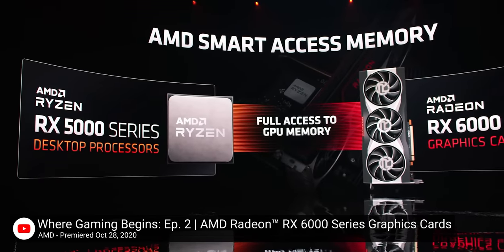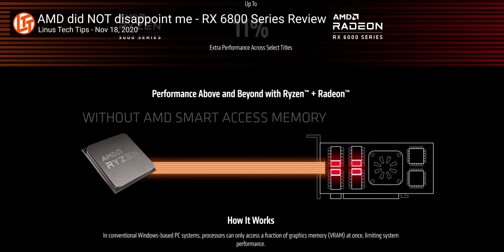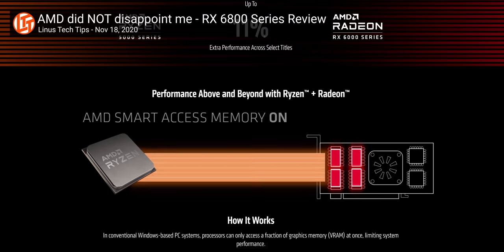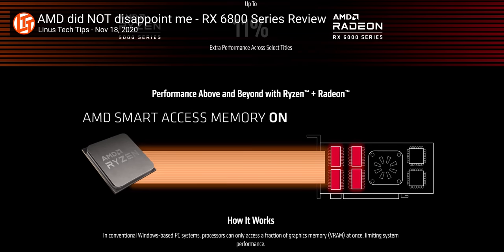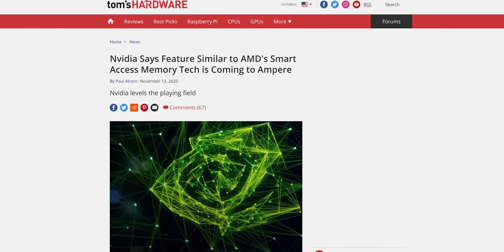Resizable bar has been a big deal ever since AMD announced their implementation of the feature called Smart Access Memory. It basically allows a CPU to access all of a PCIe device's memory at once, rather than in small 256 megabyte chunks as has been the case until now. Resizable bar has existed in the data center for some time, but it couldn't find momentum on the desktop until AMD kicked off this industry-wide scramble to implement it.